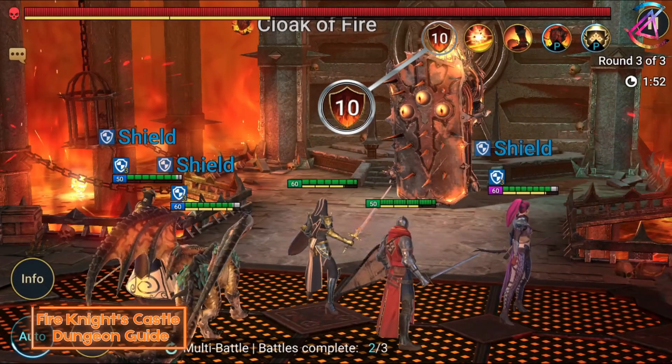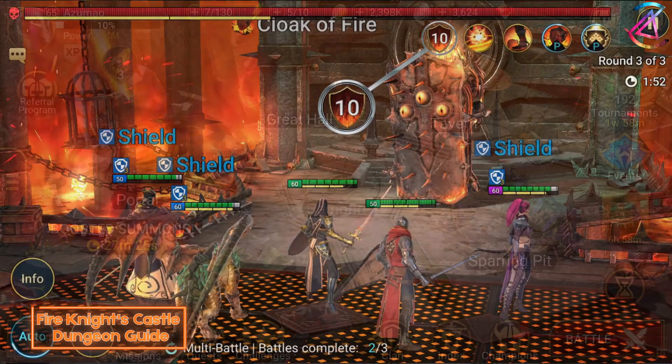Now let's talk about his shield. On stages 1 to 6 of the Fire Knight's Castle, the shield can be depleted by 5 hits. Once you reach stage 7, the shield's value is 10. This continues for all further stages. His shield will be replenished each turn Fyro takes. Most champions will apply their debuff after a hit, which means you only need to get the shield to 1 in order to apply the debuff.